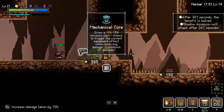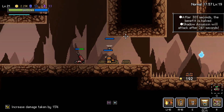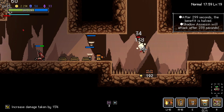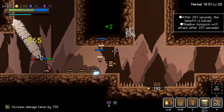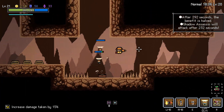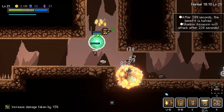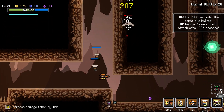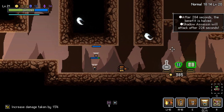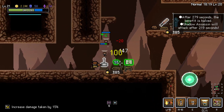Gives a 10% plus 5% chance each trigger the current equipment effect when receiving damage. Or recovers health when killing enemies. There's our passive healing. Something about healing. We're doing good. We got a spicy build going. This is definitely the best build I've had in this game thus far. Again, still relatively new to it. Reduces all damage taken.